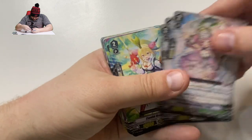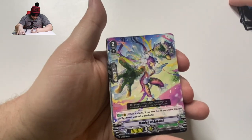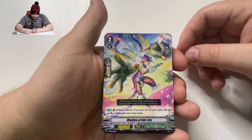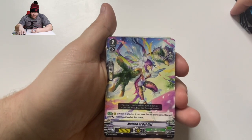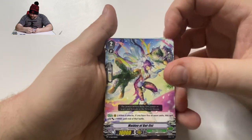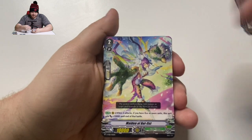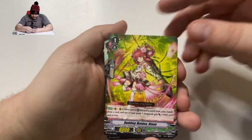There's Sela again. Welcome back. Candid Maiden Murr Lies — just a basic grade 2, no effect. Maiden of Bot Fist: when it attacks, if you have 5 or more units, this unit gets plus 10,000. There's some potential in that. Get those plant tokens out there, get the boost on her — she's already powered up. Even if your opponent gets triggers to boost the defense, still scary. There's some potential in this deck.